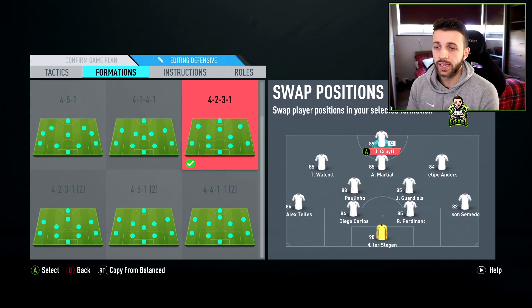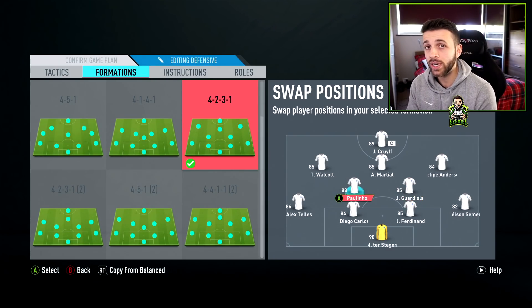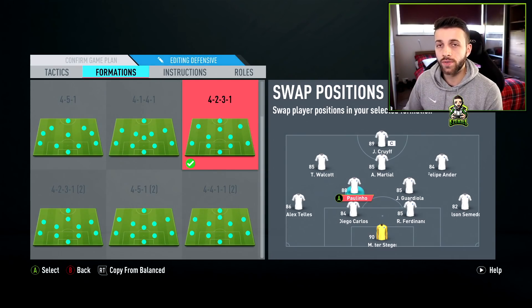With 4-2-3-1 you have two CDMs, so I recommend having one player with more of a defensive mindset. If you're losing, you'll want to change to something more attacking like a 4-4-2 or 4-3-1-2, so you still want a player who can defend but also get forward. Guardiola is someone I don't really want getting forward — he's a good passer and defender but purely defensive — whereas Paulinho is more of an all-rounder. That's the best way to build a squad for this formation with the intention to change it if you're losing.